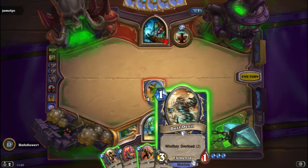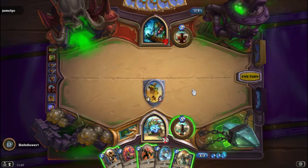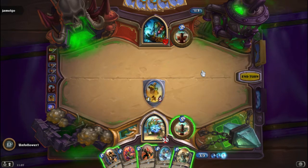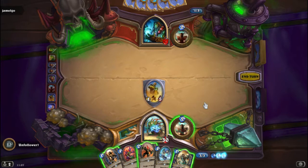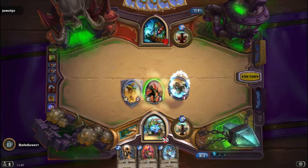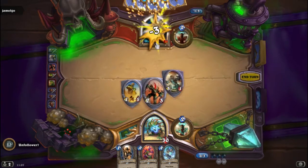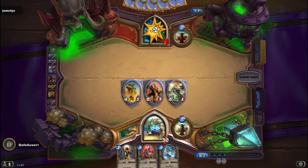All right, so let's go with the Zappematic — obviously he's going to gain Windfury and we're going to attack twice. We've also got a Dust Devil — it does Overload us too. We'll go out with the Berserker and we'll also go out with the Dust Devil, and we'll pretty much force our opponent to clear our minions.